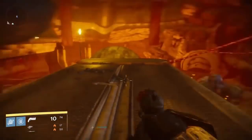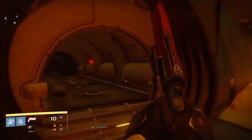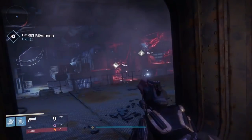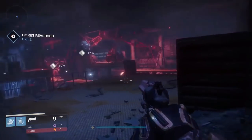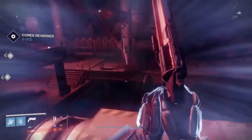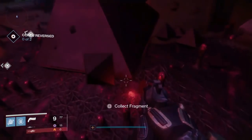Clovis Bray 1.0 is actually going to be found in the Archon's Forge. When you're at the Archon's Forge, go over to the left door and there will be a SIVA cluster. Clovis Bray 1.2 is in the exact same room with the generators where you have to swap out the two orbs — go to the right side of the room and there will be one hanging on the pile of SIVA nodes.